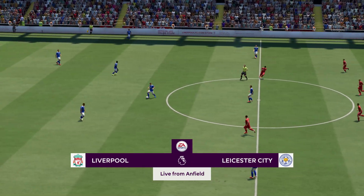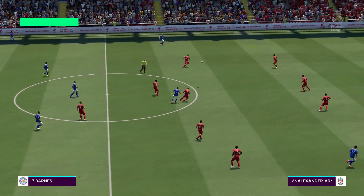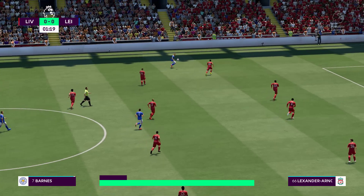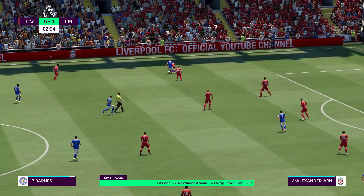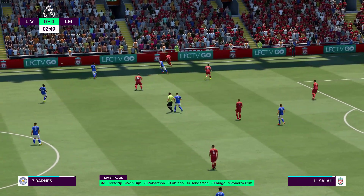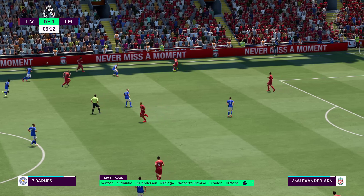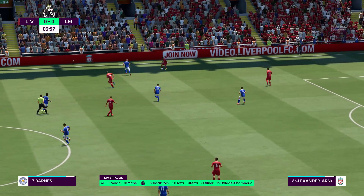The fans are always part of the story here at Anfield, and they get underway. This is how Liverpool start the game: Alisson gets the nod in goal. Andrew Robertson starts with Trent Alexander-Arnold in the full-back positions. Sadio Mane starts with Mohamed Salah out wide. And leading the attack today is Roberto Firmino.